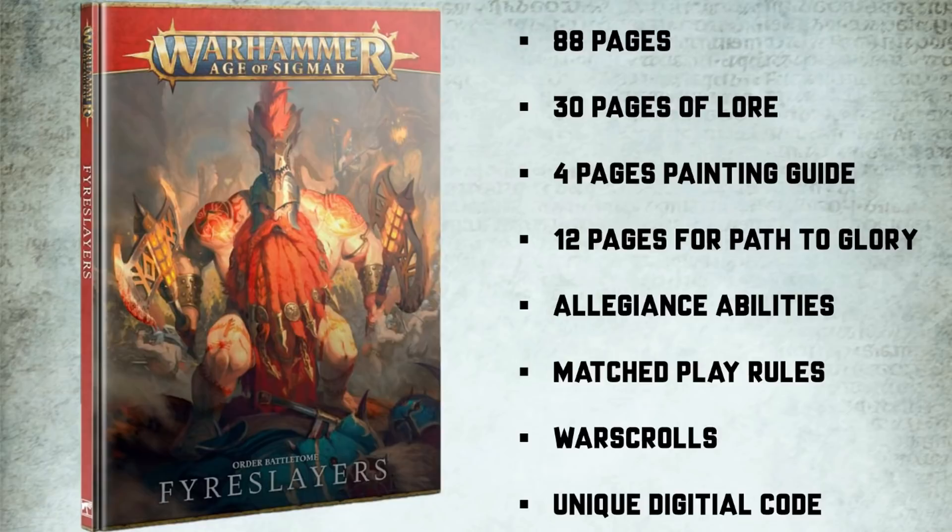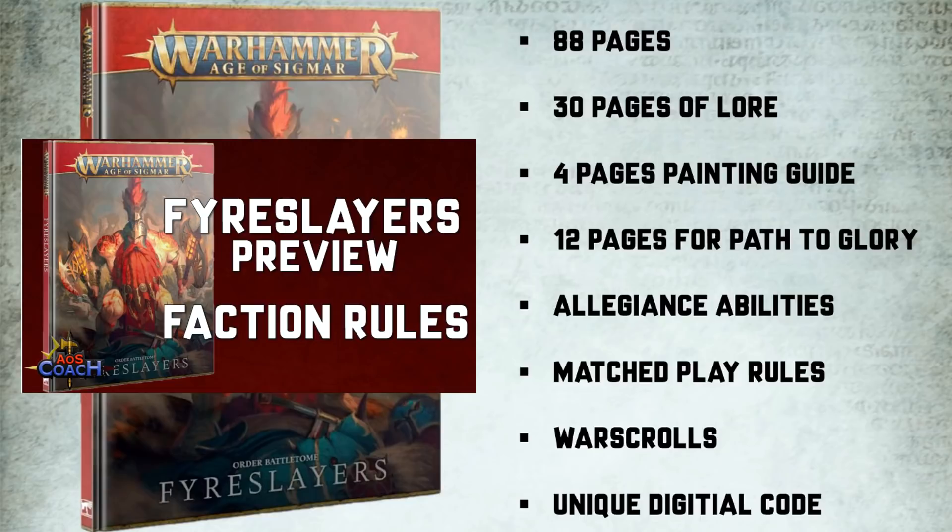In this video I'm going to focus on the key war scroll changes that I noticed as well as the points changes, the new grand strategies, and the new battle tactics. There are no new battalions for Fire Slayers folks, but if it makes you feel any better the IDK players didn't get any either. To avoid making this video too long I've separated the allegiance abilities, the artifacts, the command traits, and the battle line options in another video — feel free to watch that either before this one or after. It's already available on the channel if you're watching this on the day of premiere.